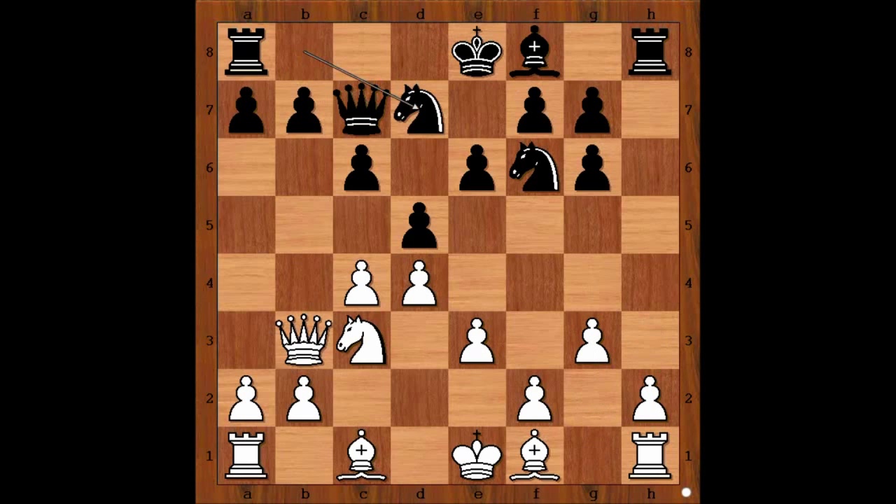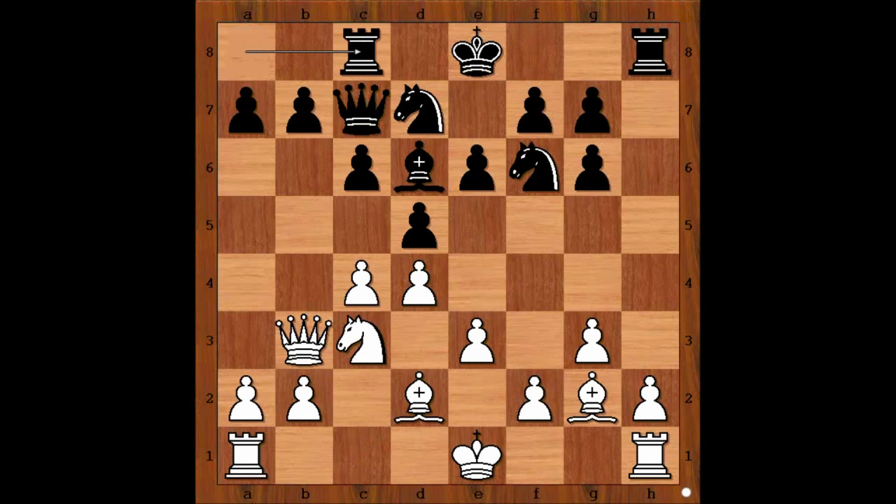Knight from b to d7. Bishop to g2. Bishop to d6. Bishop to d2. Rook to c8. White to move — what is the best move for white in this position? Perhaps castling kingside comes to mind.